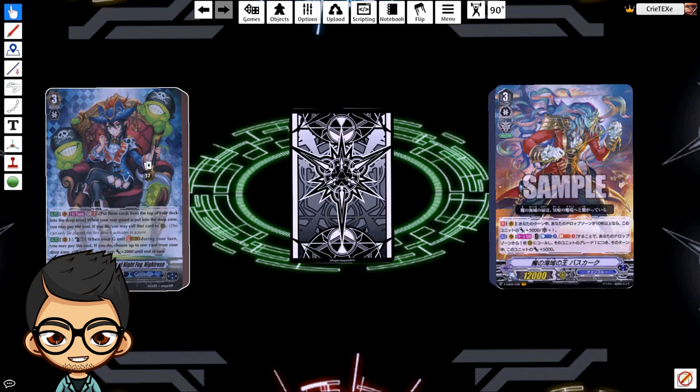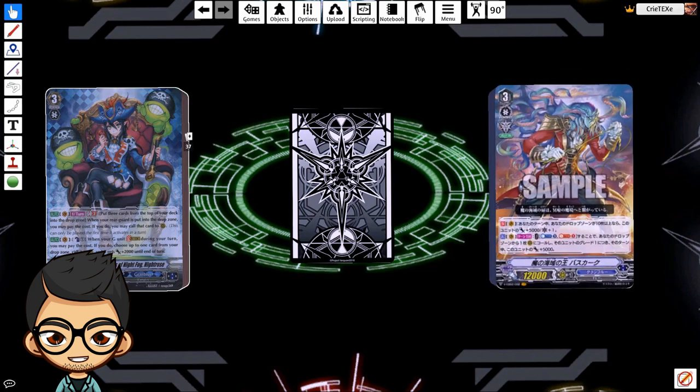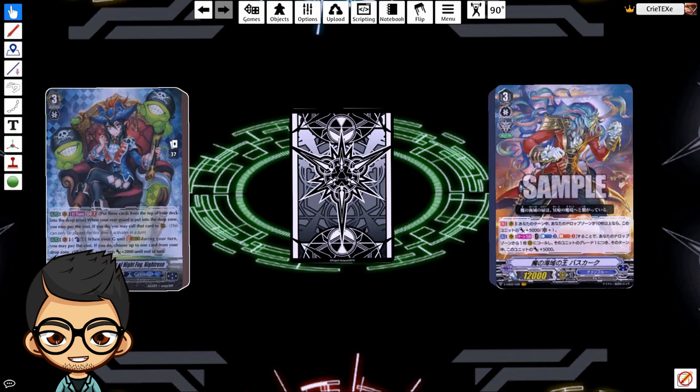Another pro for Night Rose is that her stride break is really important. On your first stride in both decks, that turn is generally your weakest. Even if you're on Roseate with no face-up G zone cards, you can only call two. But with the stride break skill, you can call one more unit for a counter blast of one, so you don't have to use cards from hand. That's why her stride break is super important early game, especially as the game gets faster and faster.